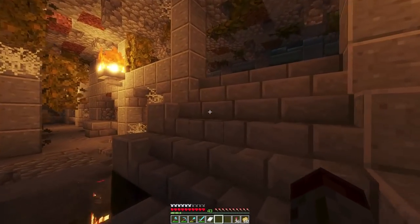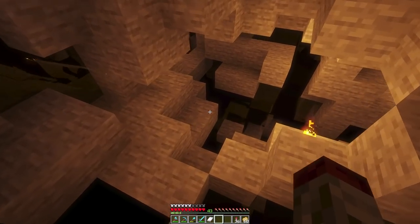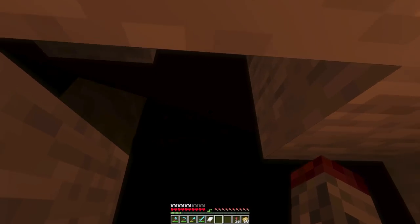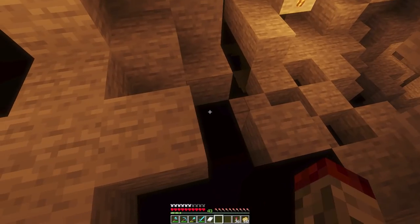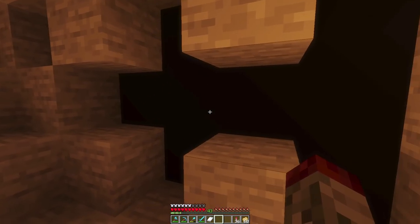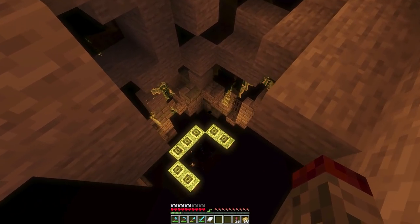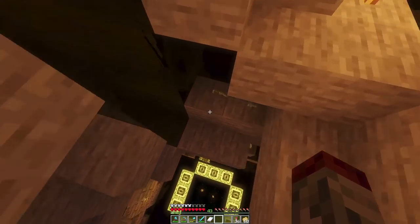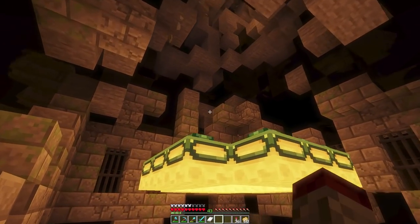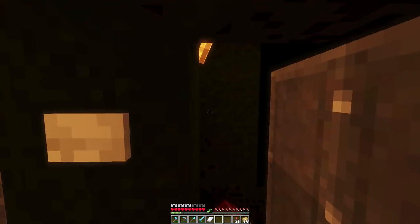More catacombs — some taint and end exposure happening here. Down here is how you get to the end portal, which was very arduous to build. Every nook and cranny had to be filled with black concrete and then glass placed over it so it looks like a void. You come down here and this is the end room area — it all looks voidy and exposed. I also added a way to access the nether from this area recently.